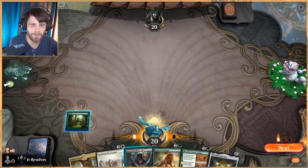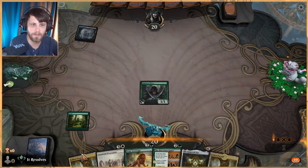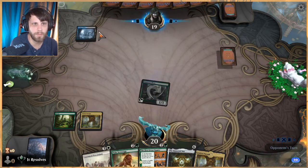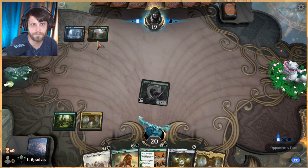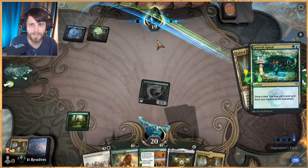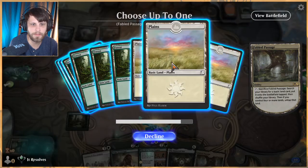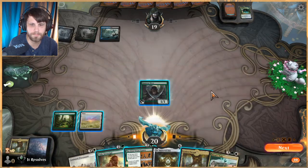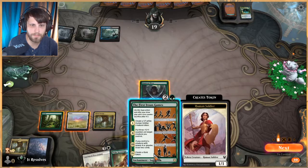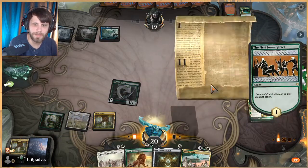This isn't like a crazy good hand — I'd really wish this Fabled Passage was an untapped land, but we'll see. Looks like watery grave — so sultai value or mutate potentially. I don't really know what the best sultai decks in the format are, I'll be honest. We'll get a white source here and play our land. Let's play the Rowan's Games and test things out a bit.